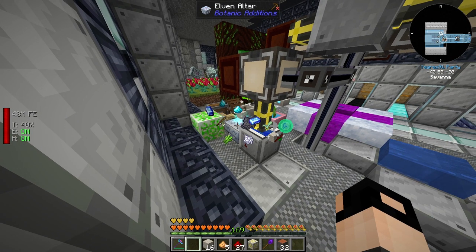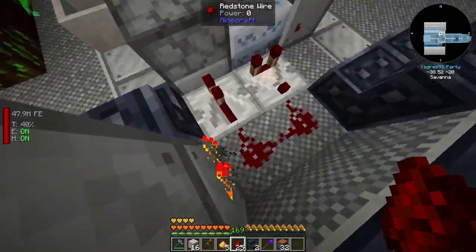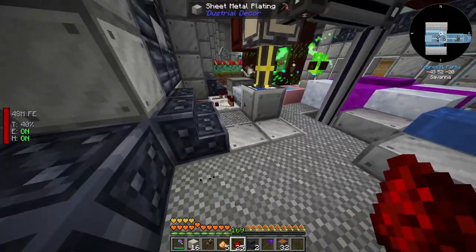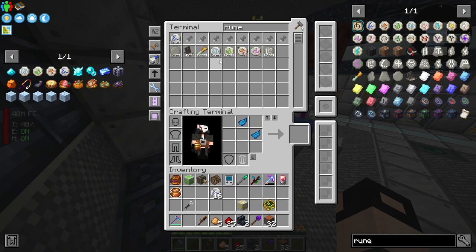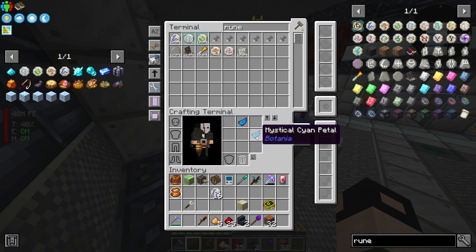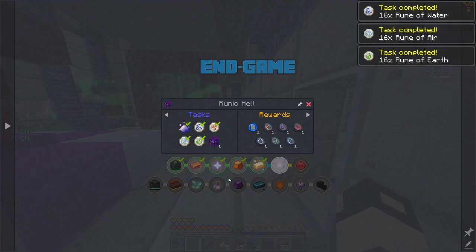The deployer approach isn't working. Vanilla Minecraft to the rescue - a redstone comparator sending a pulse to a dispenser with the wand when items in the elven altar are ready. Let's test this out - it's working! We've got 16 runes of water. Let's craft 16 rune of air and 16 rune of earth. Working like a charm! All the runes are complete.